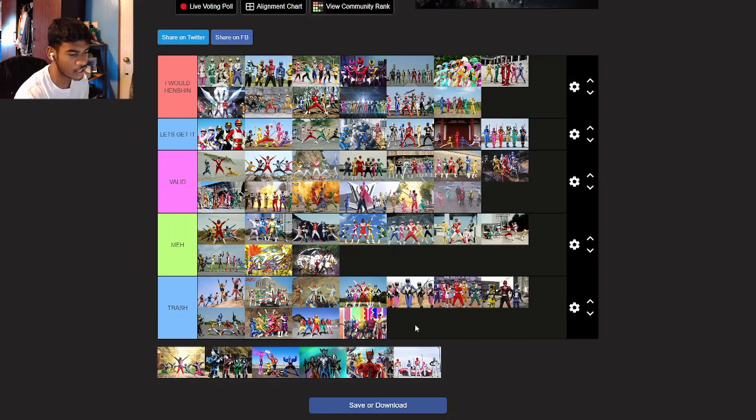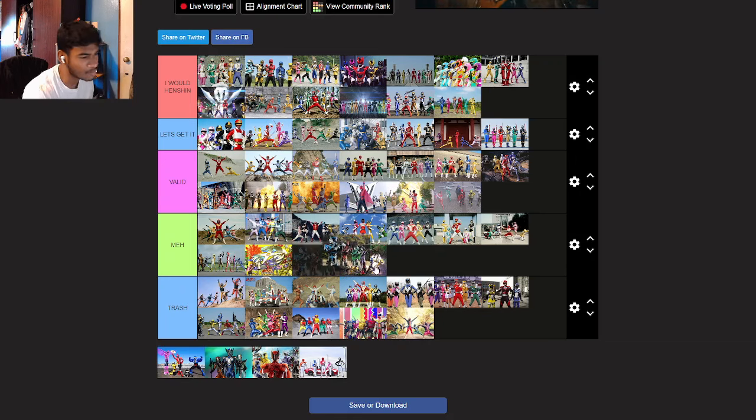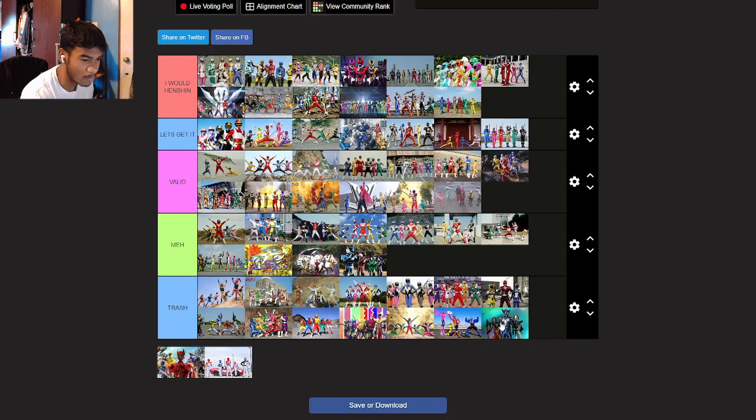Zenkaiger — you're trying to be GokaiJer and you just didn't succeed. And you got a Robot — you're not even a Ranger team. I can't see this one clearly. The next one looks okay — actually I'm going trash. I don't know what the hell that is. This next one looks meh, I'm going meh on this one. Dawn Brothers — what are you trying to do? I don't know what this is, so I'm going trash. Is that supposed to be a Super Sentai team or a villain team? I mean it's not bad, so I'll go meh.